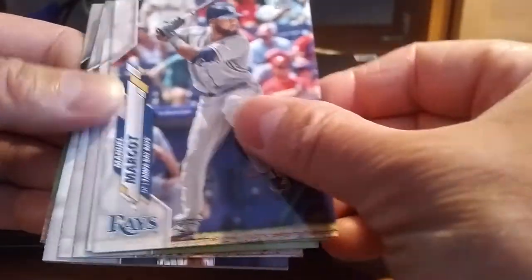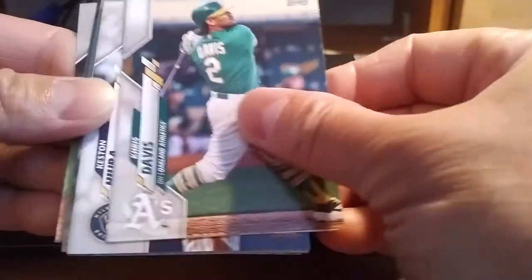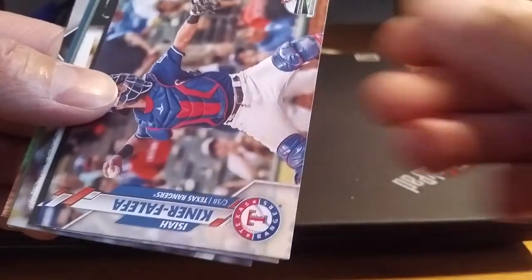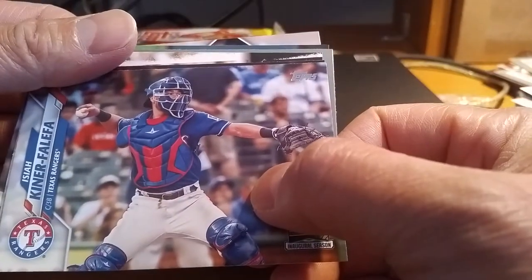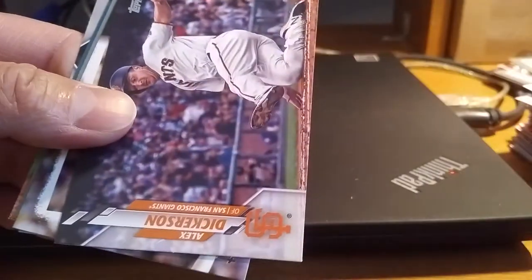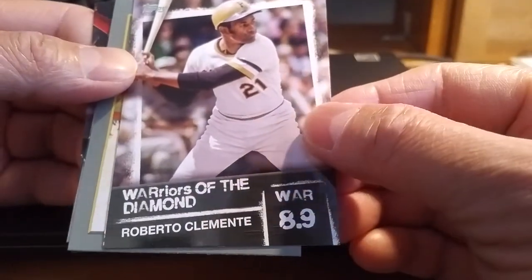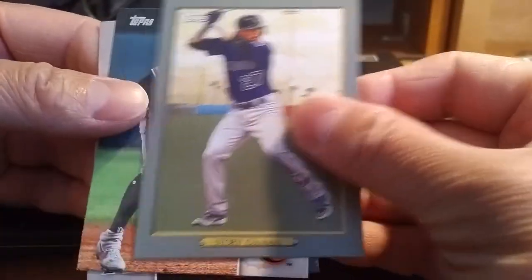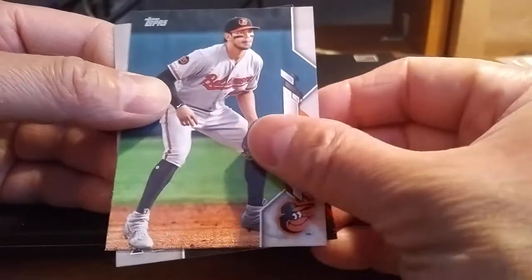Next pack: Martin Maldonado, Jake Cave, Manuel Margot, Tommy Kahnle, Nick Castellanos, Chris Davis, Kirston Hiura, a Ricky Carter Brockhurst rookie, Isaiah Thomas, Andrelton Simmons, Alex Dickerson, a Warriors of the Diamond insert of Roberto Clemente — interesting insert card there — Trevor Story Turkey Red, Ryo Ruiz, and Albert Pujols.